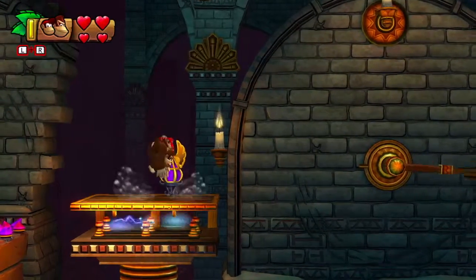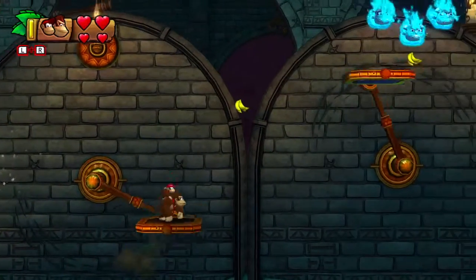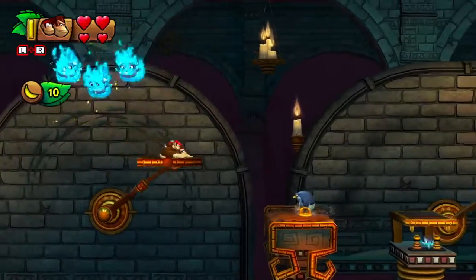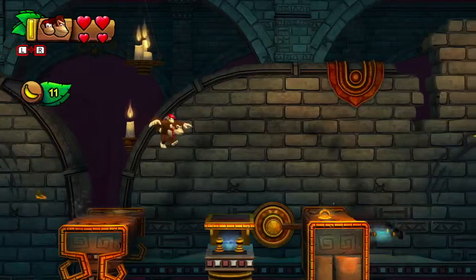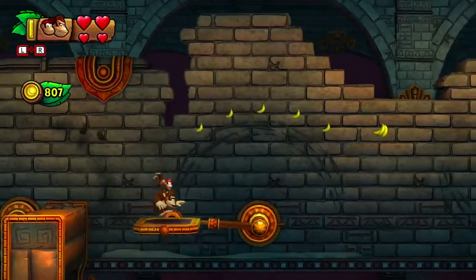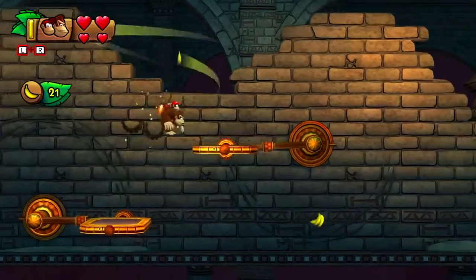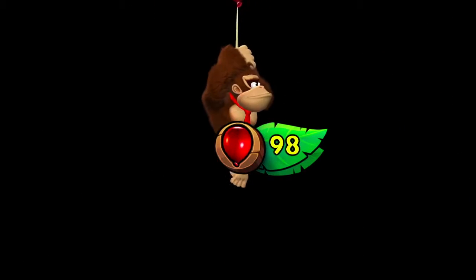So as you can see here, there's electricity underneath. What you want to do is not stand on the platform for too long, because eventually it's going to sink and connect with the electricity and shock you. And then you also see these rotating pillars of electricity — I don't know what to call them exactly.